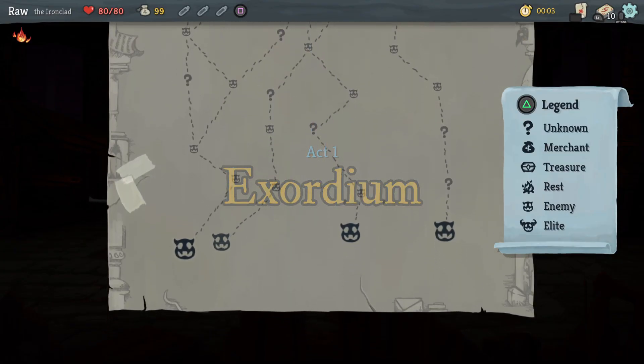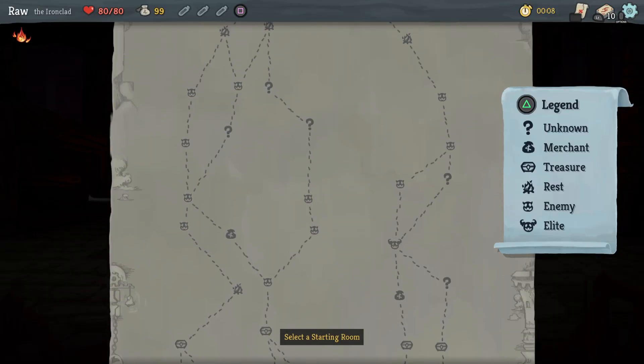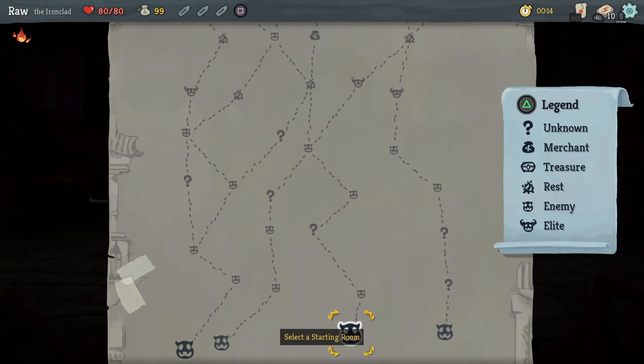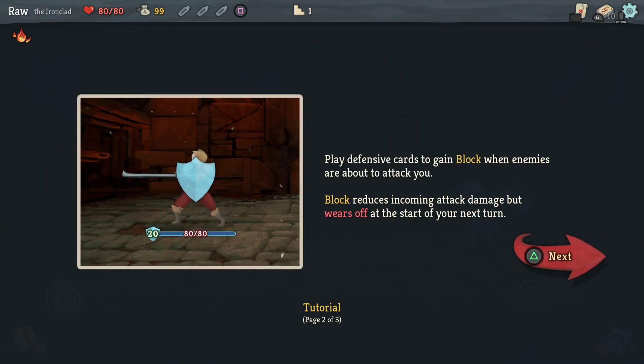Act One: Extortium. I gotta pick my path on the way to my demise — let's just go straight down the middle, why not. The tutorial explains: defeat enemies by playing cards from your hand, cards require energy to play, once you're out end your turn, at the start of your turn new cards are drawn and energy is replenished.